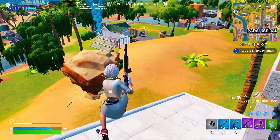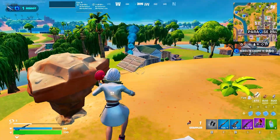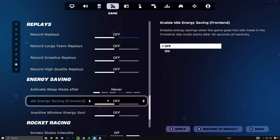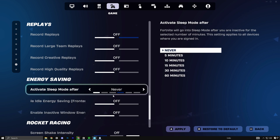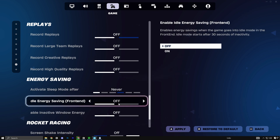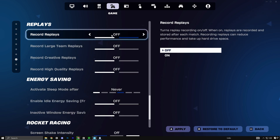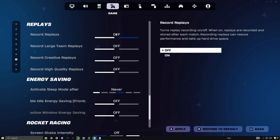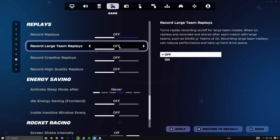Now that we've optimized your system, it's time to fine-tune the in-game settings in Fortnite for maximum performance. Launch Fortnite and head into the Settings menu, then go to the Game tab. Scroll down until you find the Energy Saving Modes section. These settings can actually cause FPS drops and stutters, especially on low-end PCs, so disable both Energy Saving options completely. While you're in the Game tab, scroll up slightly and look for the Replay settings. These are enabled by default and continuously record your matches in the background, eating up system resources. Unless you actively use replays, disable all replay options to free up memory and CPU power for smoother gameplay.